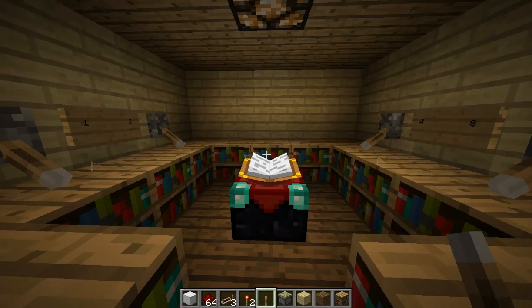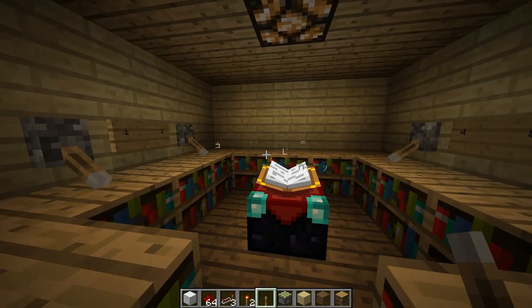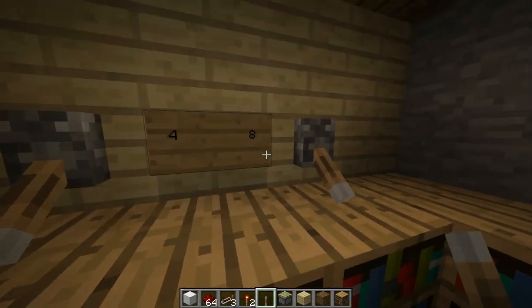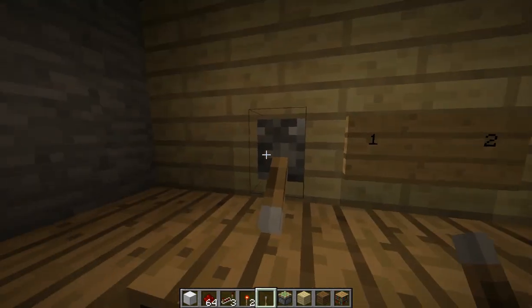Hey there, this is Dutch and as you can see I am in an enchanting room, but it's not just any enchanting room because I have four levers here, each one of them labeled with a number. Now you may be wondering, what do these numbers mean? Well, I will show you.